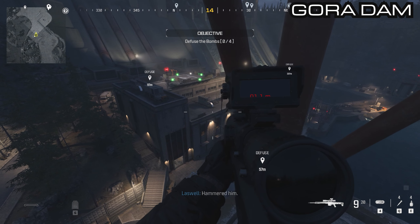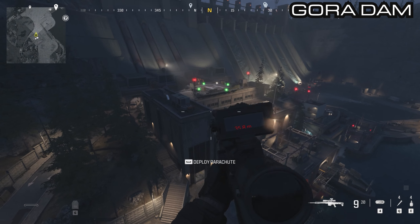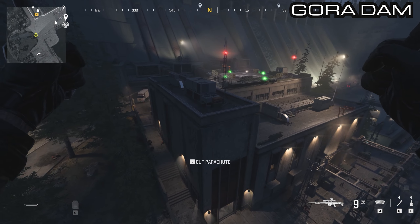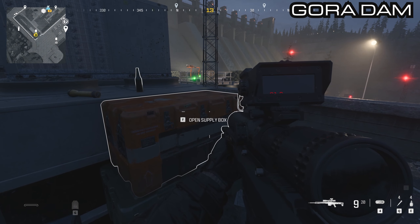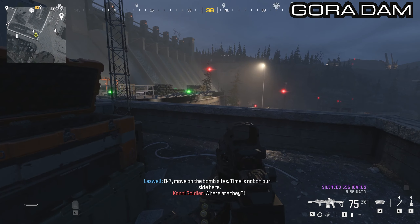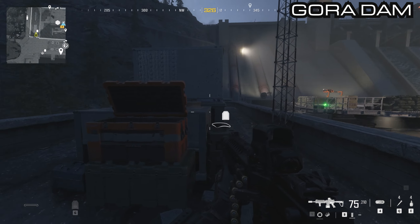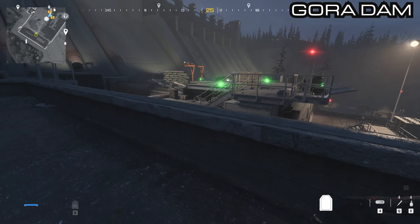The large complex down below has a few weapon crates. Jump down onto the left side of the rooftop — you can already see a weapon crate from here. Right by the ventilation, open that supply box and there's your silenced 556 Icarus.